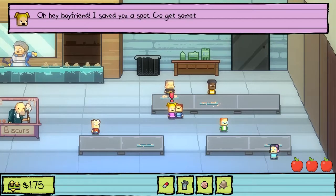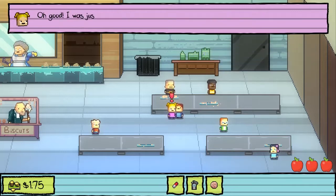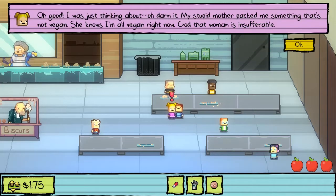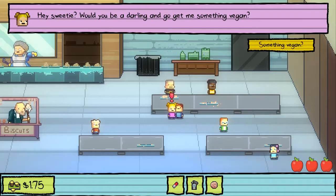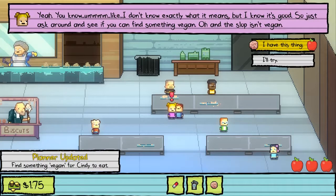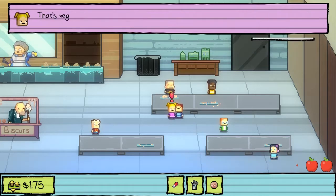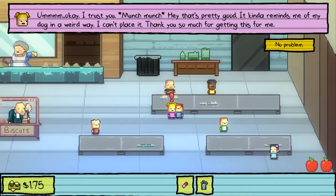Hey Cindy. Oh hey, boyfriend - I saved you a spot. I have slop. I have this biscuit ball - I'm supposed to give it to her though. My stupid mother packed me something that's not vegan - she knows I'm all vegan right now, that woman is insufferable. Oh sweetie, would you be a darling and go get me something vegan? I don't know exactly what it means, but just go ask around. The slop isn't vegan. Is this thing vegan? Probably. Hey, that's pretty good - kind of reminds me of my dog in a weird way.